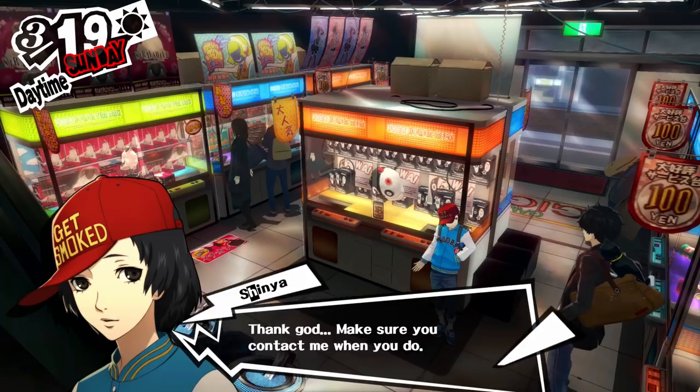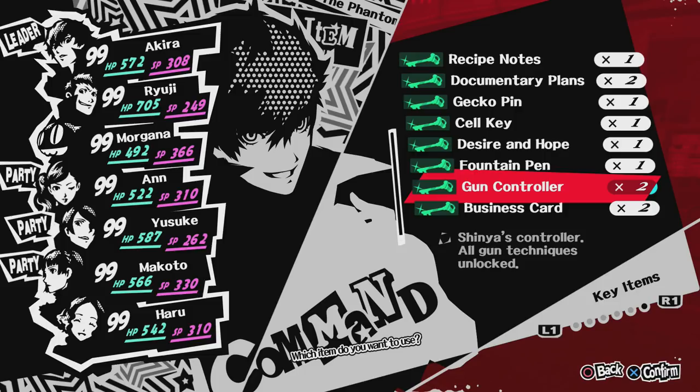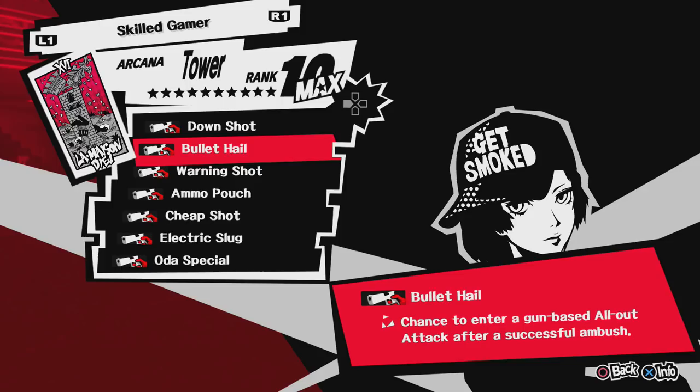Next up is probably my favorite social link in the game, Shinya, the little kid. When you max out his social link, you get an item called the Gun Controller, which allows you to unlock every gun-related ability he has. His first ability is called Down Shot — what it does is it allows you to empty your clip in order to get a guaranteed knockdown on an enemy.